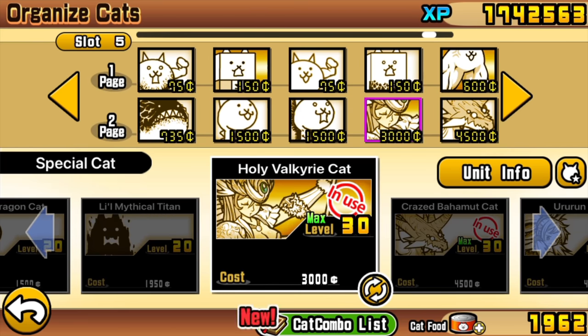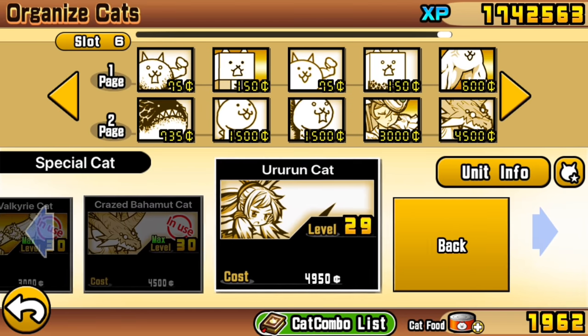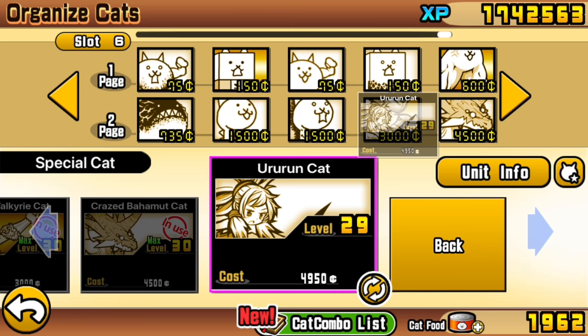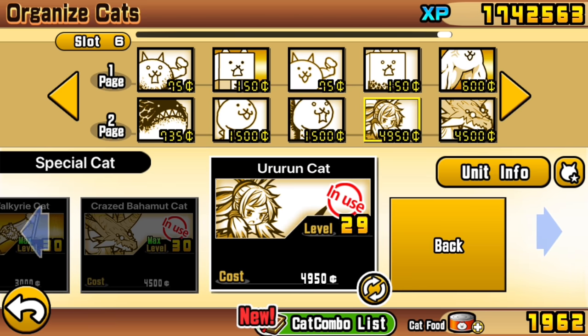Our final true form that you definitely need here is Holy Valkyrie Cat. This true form is essential because of the chance to freeze it gives you — 30% chance to freeze. You're relying on that because the units need to be stopped in their endless advance towards your base. As an alternative you can use Arurin Cat. Valkyrie felt possibly more accessible, so we're going to use this in this guide, but where you're freezing with Holy Valkyrie Cat, you could use Arurin Cat in exactly the same way to knock back enemy units.